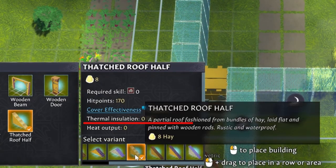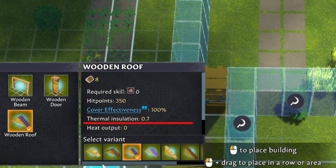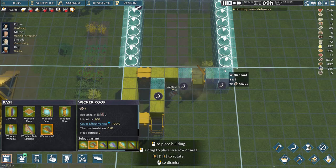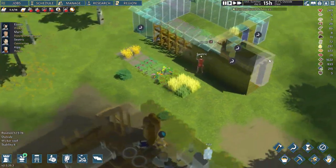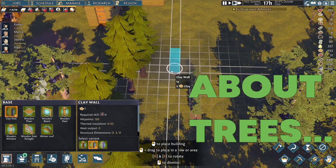As for the roof of the greenhouse, insulation is once again the stat we are looking for. As it turns out, the most commonly available materials — sticks and hay — are also the best insulators at 0.82, so our wicker roof will keep most of the heat in and it's made of the most abundant material. My villagers will take some time to plant all the seeds and complete the greenhouse construction. Now let's do something about those trees we want to protect in winter.